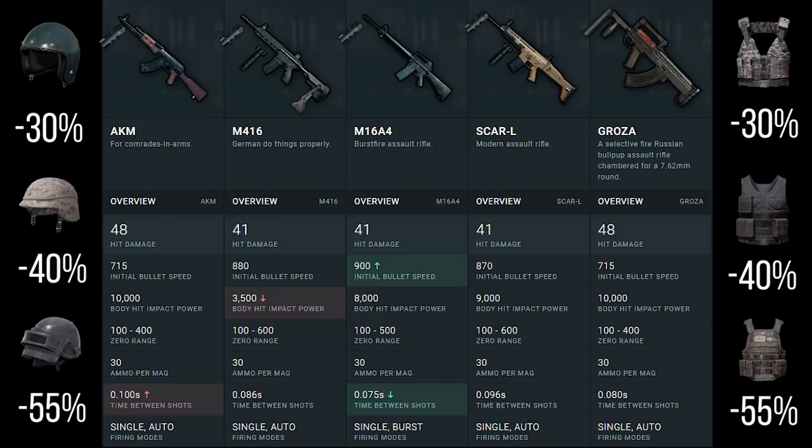Looking at the attachments on top of the screen: every weapon can take a front-end attachment apart from the Grozer, which can only take a silencer. All of them can take a magazine attachment. The M4 and the SCAR are the only ones that can take a grip attachment, and the M4 has a unique item called the M4 stock which helps keep it more accurate. My personal favorite is the M4 — it's most easily accessible on the map, and when fully stocked out it's very powerful. I actually prefer it over the AUG and the Grozer.